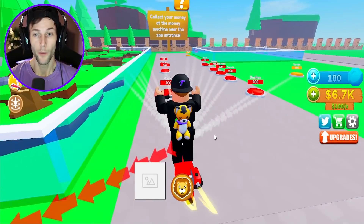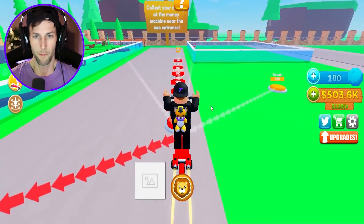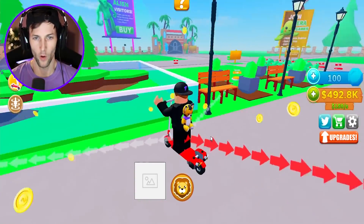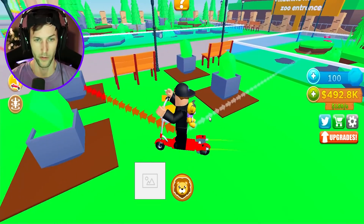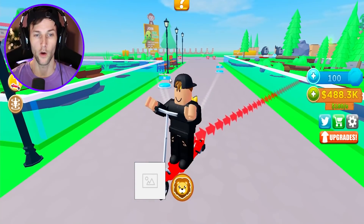We got six thousand dollars already and we don't even have the bears inside the terrain. Let's go ahead and finish up the rest of the terrain over here. I think it wants us to build this terrain as well. I don't know why we don't have animals in here yet. Oh, I think we're supposed to actually finish everything on both sides - there's a ton of arrows pointing all over the place.